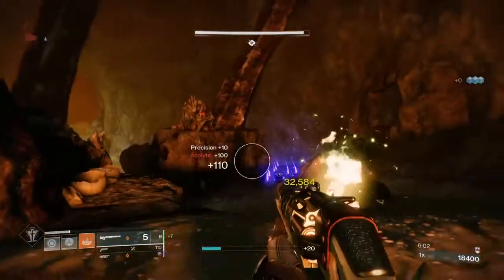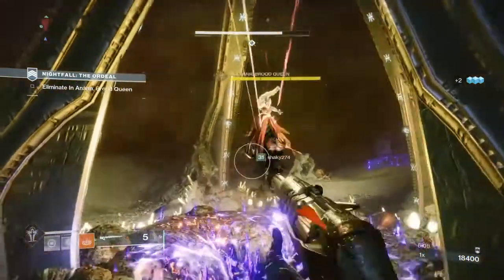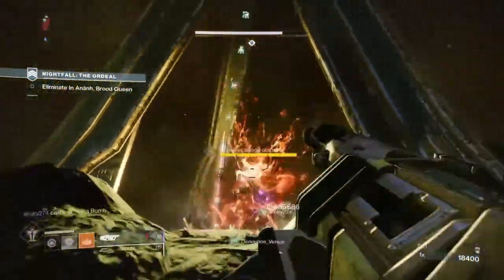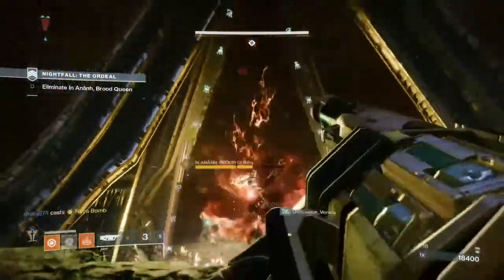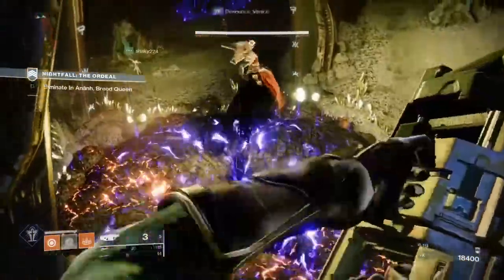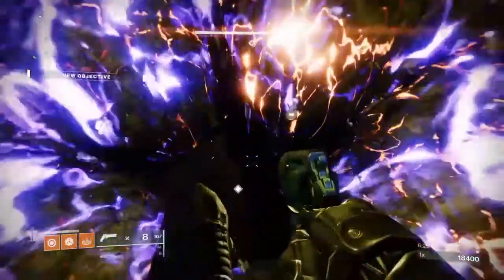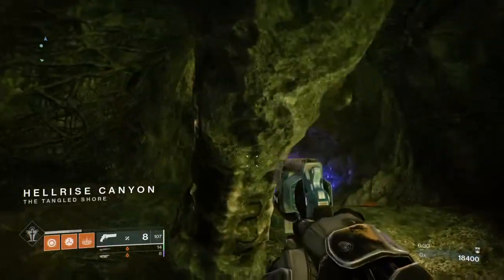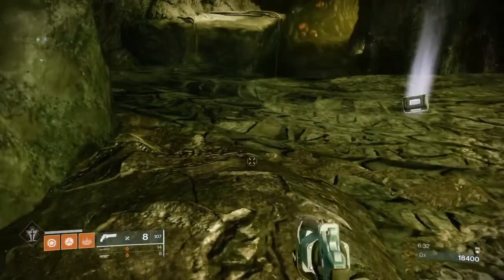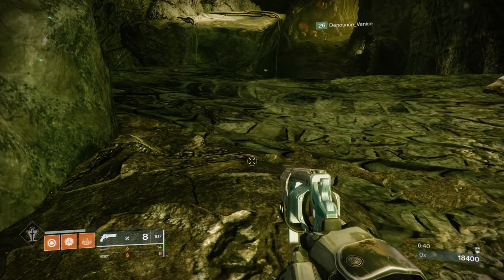My biggest issue with it right now, at least in Crucible, is the range. I can't seem to consistently get kills with it — even though I love Chaperone and most slug tries, I just don't seem to like it in Crucible very much. I'm assuming it's because the sight is off to me, so I'm not aiming correctly, and also ghost bullets still being in the game. For those that don't know, when a bullet goes past a certain range, sometimes it just has a tendency to disappear — happens a lot with shotguns more than anything else.